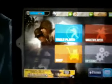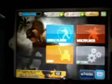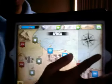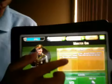Hey guys, I'm going to be showing you the easiest way to get dog tags. So you go to single player, Portugal or Sicily, then go to monster gun.